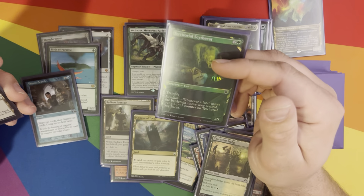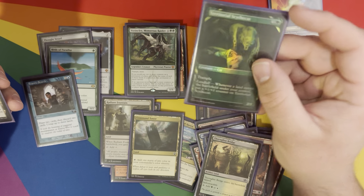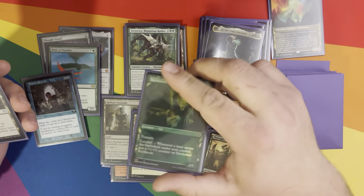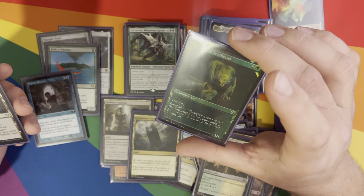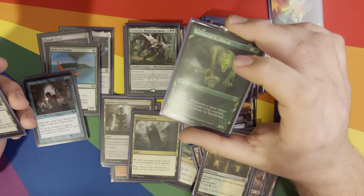Territorial Scythe Cat — landfall puts a plus one plus one counter on itself, and it's got trample. This has actually been a workhorse for landfall decks for me. Good card for that.